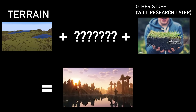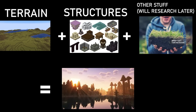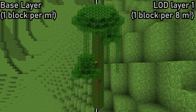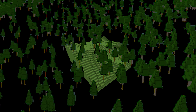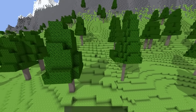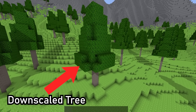Unfortunately, terrain is only one part of world generation. Structures are a completely different problem — they can cross chunk boundaries or even level of detail boundaries, which is why I separated structure generation from world generation. Structures are generated before the terrain. After a chunk is created, we simply see which structures intersect that chunk and copy them onto it. For lower resolution chunks, we do the same process but after downscaling the structure to match the chunk's resolution.